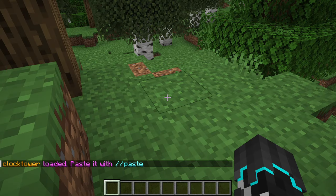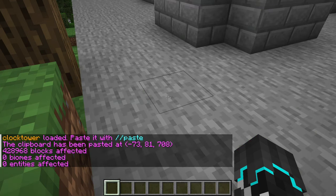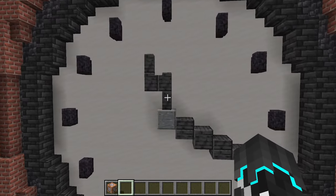There's a link in the description where you can download the schematic for this clock tower. That way you'll be able to put it anywhere in your world, just like I've done here. Okay, let's make the clock. First, I'll remove the blocks on the face of the clock so that I have a blank space to work with.